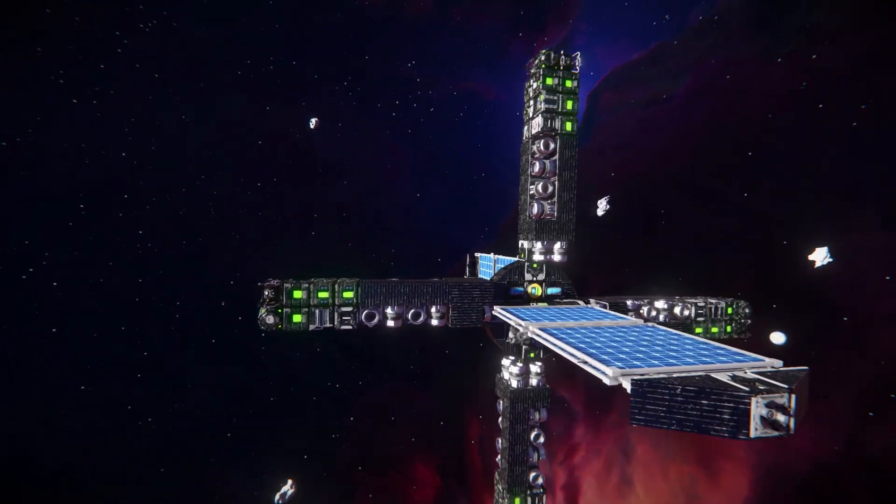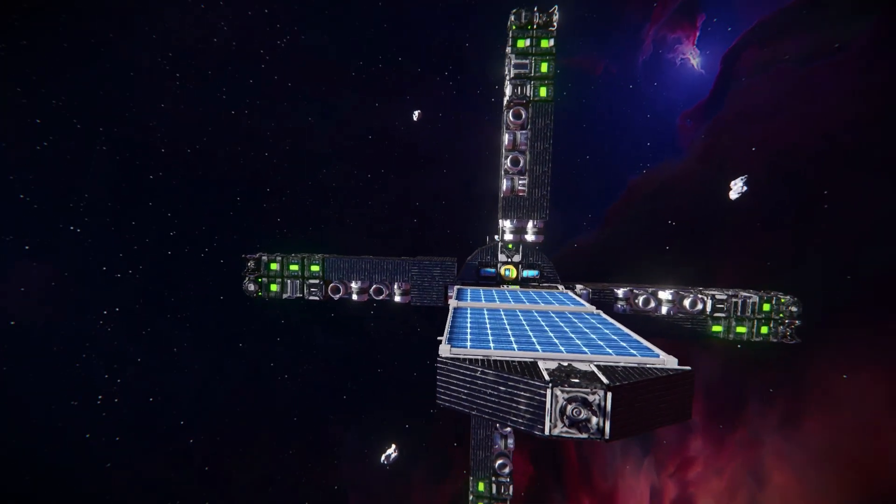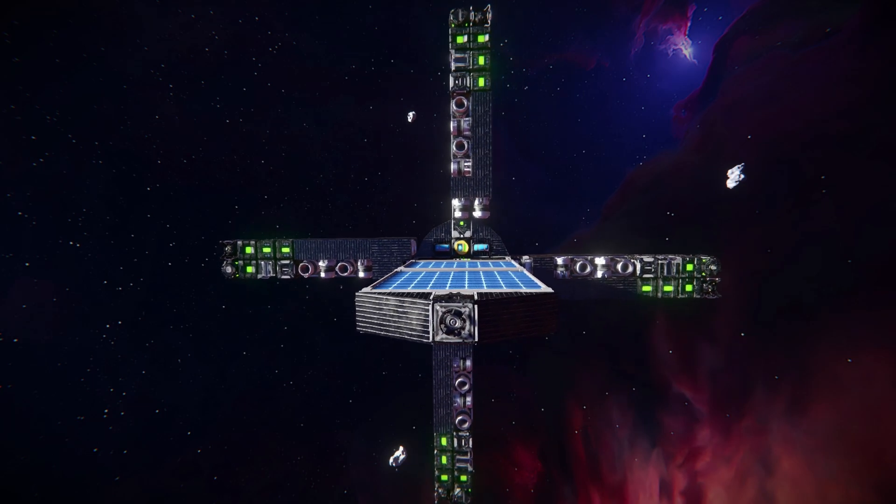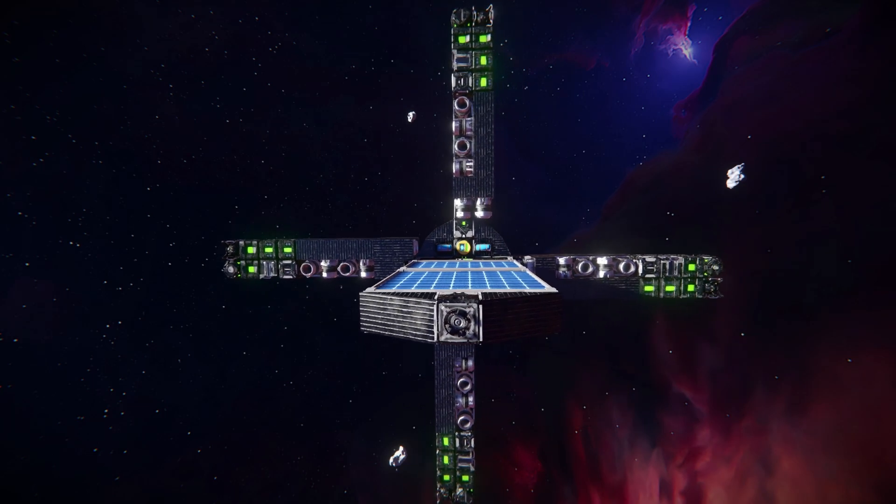Now looking around the outside before we go test it out. At what I'm calling the very front, there's a merge block for you to connect up to a printing system, so you can easily print and mass-produce these missiles. Behind that is one of two solar panels to help power this thing, making sure you can safely ignore it while it's just floating around in space.